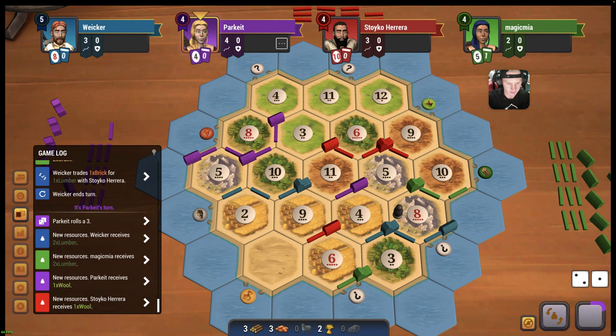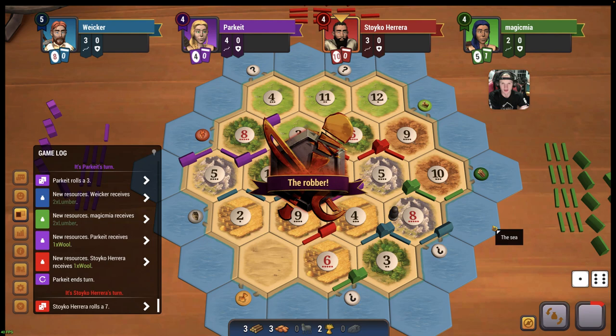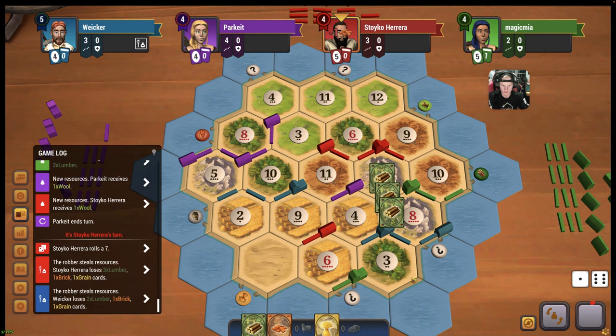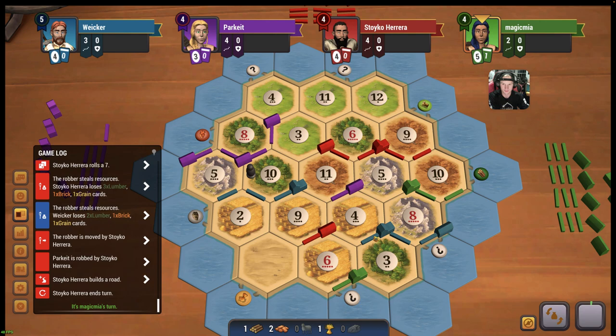We're getting crazy income this game from numbers I would not be expecting to get this much income from - we're getting the rolls. A 7, and we have to ditch half. We'll ditch wood, brick, and wheat there. That hurts, but at least it's getting off of our 8, which is good. Take from purple - that's fine.